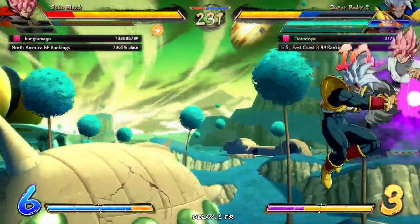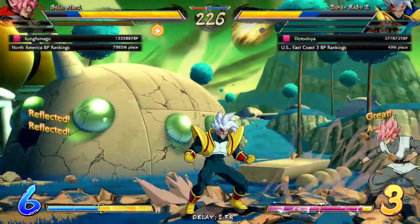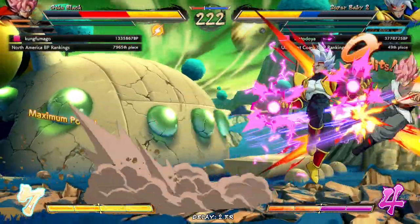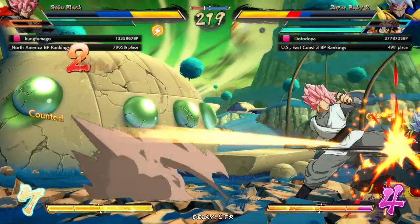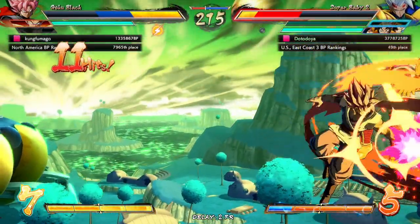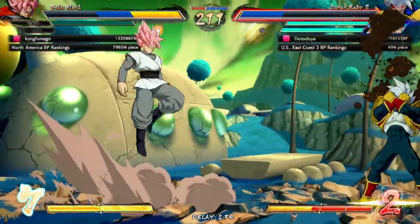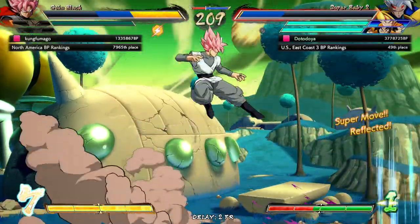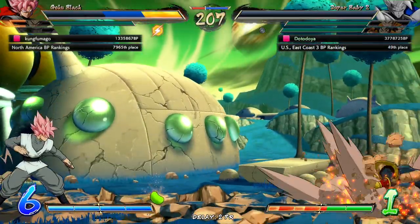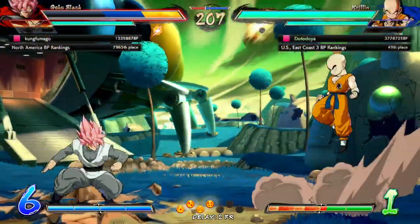We actually get the dash right in off of that, so that's always great. I'll just take a normal stomp here — huge, absolutely huge. Can we get the full Baby loops on it though? I didn't do the right move — I did the medium version. I am rusty, I didn't do the light dive. He dropped it — oh, I'm sorry. I was acting up, I should have super dashed.